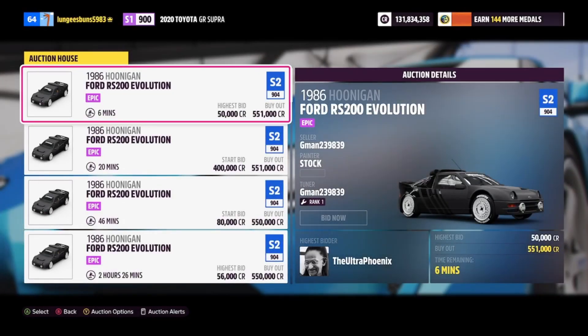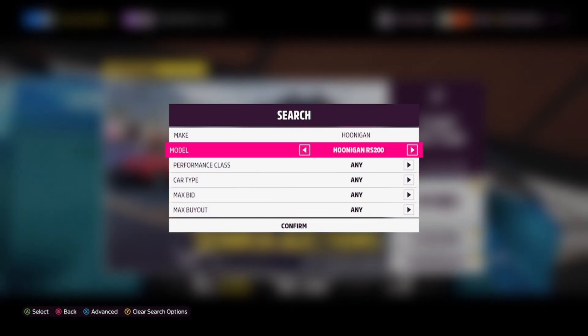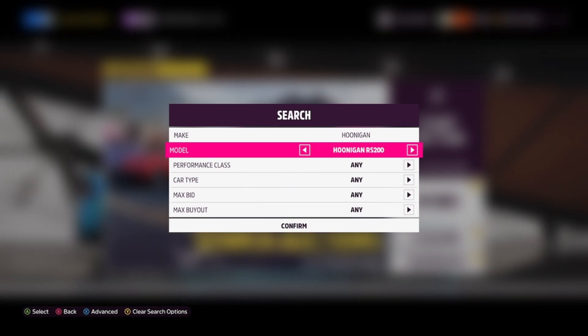Next up is the Hoonigan Ford RS200, and this car has a pretty high buyout of around 500,000 credits. However, this is a great car to bid on and get for cheaper than the buyout price. You can get a super wheel spin on this vehicle's skill mastery tree, so it's definitely a good option if you can get it for the right price.